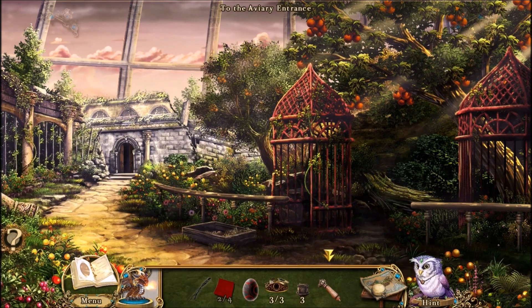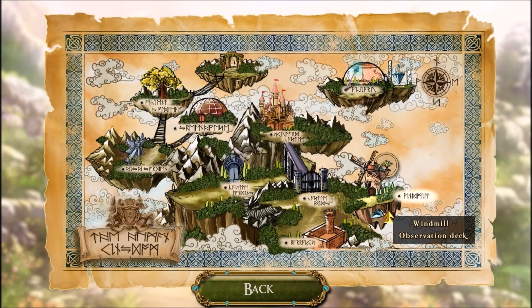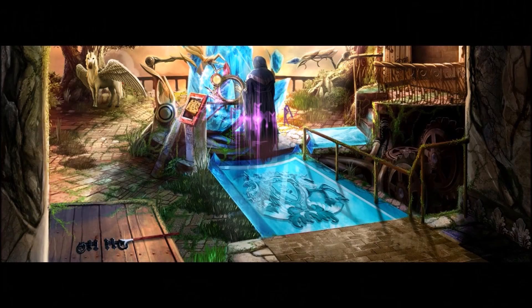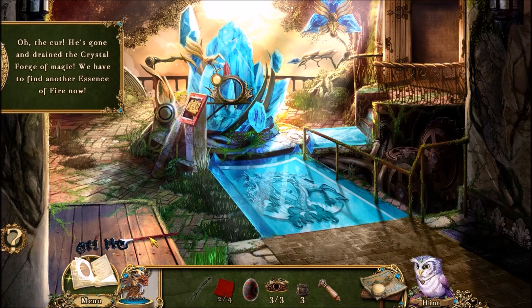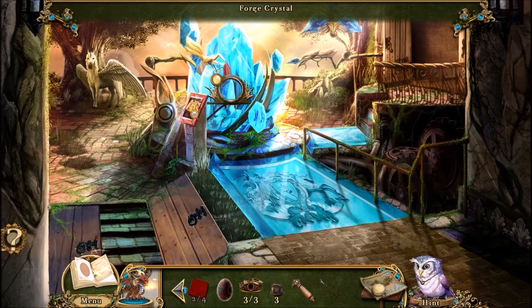And it looks like I solved the hidden objects challenge. So what did you get out of that? I got the handle. And I don't quite remember if I did solve the hidden objects challenge or not. Here's the second place we can go to, actually. Eww, there's Dredmire. Evil. It's the Crystal Forge, which we are here for some reason.